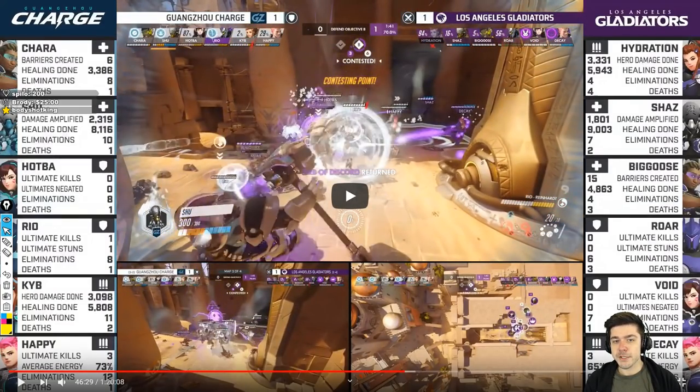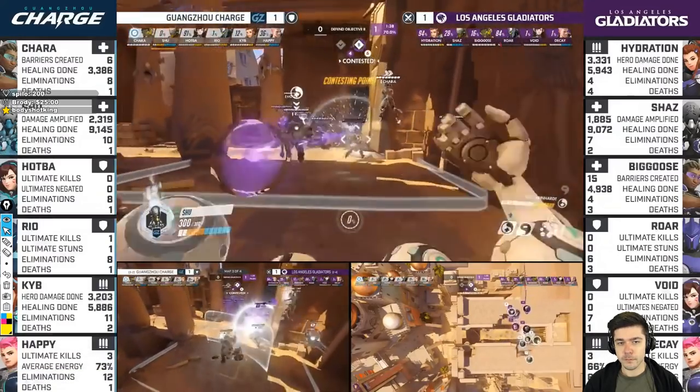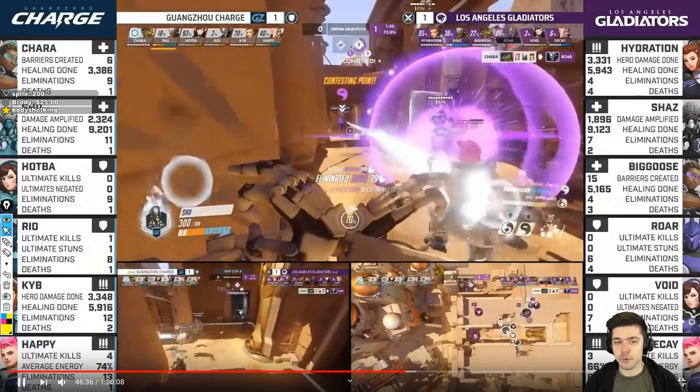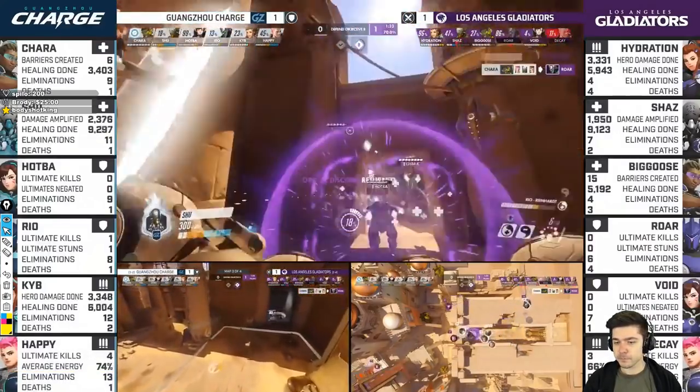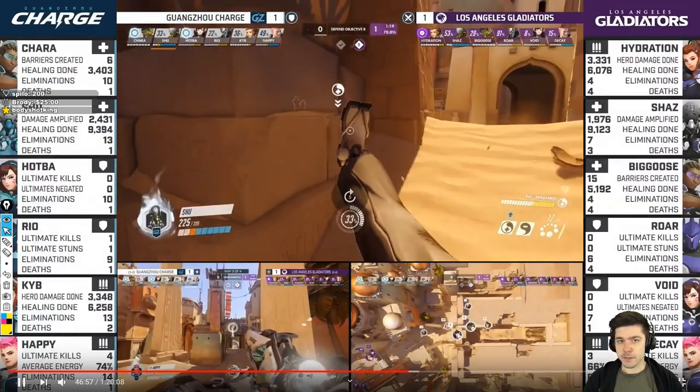The Trance overlaps with the Shatter a bit — because Ryo shatters, enemies get knocked down, and because they are knocked down the damage doesn't come in. So the Trance is kind of redundant. But you never know if you're going to hit Shatter, so it's totally fine to use the Trance.